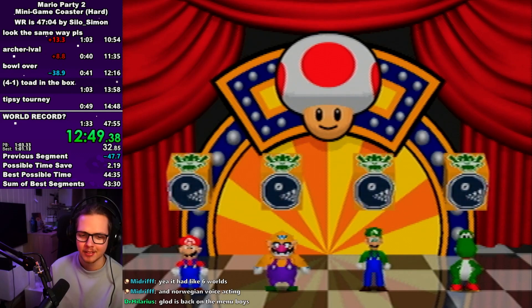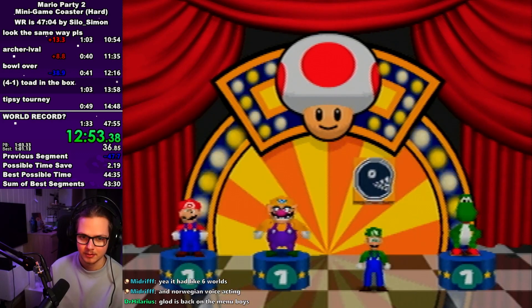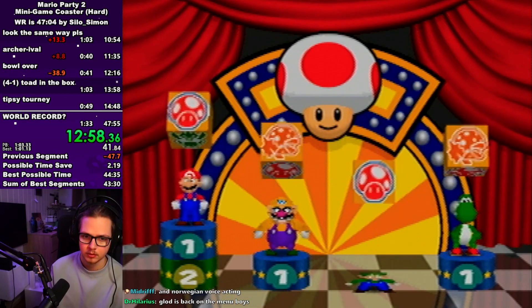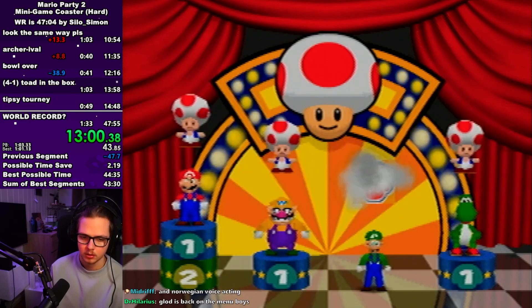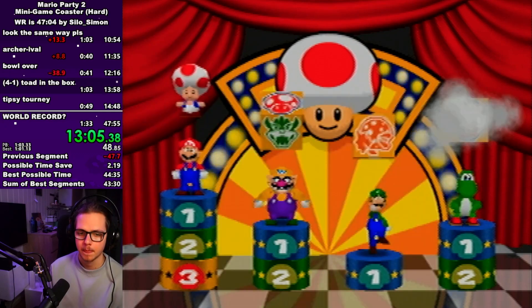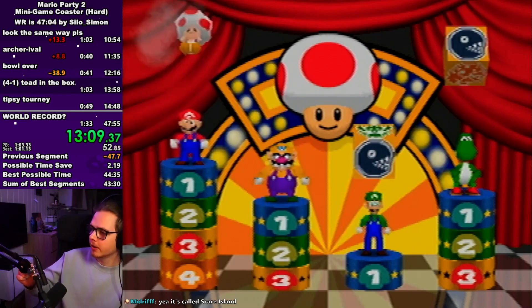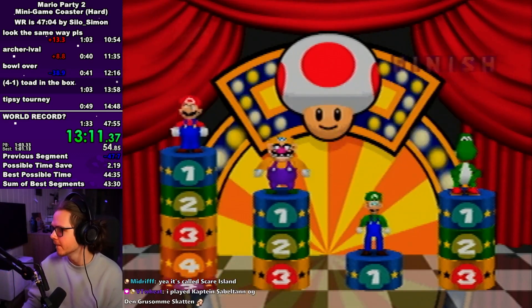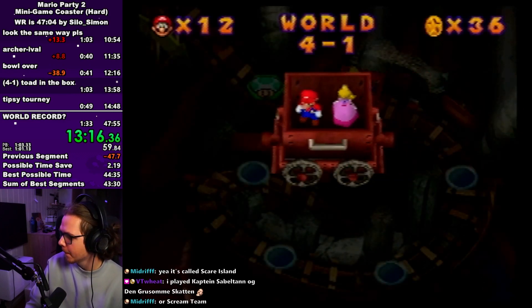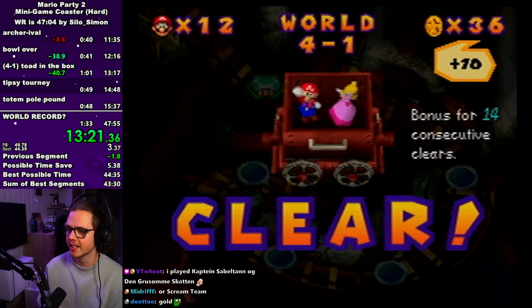Toad in the box — the first three boxes are pretty simple, no need to pulse buffer there. On the fourth one you might want to pulse buffer. I have an audio cue I use — I just make a sound every time I see the red toad and time it that way. On the fifth one you can either mash and hope you get the toad, or you can pulse buffer aiming for the chain chomp visual cue and just delay it a little bit. If you get Bowser just mash like crazy. It's really just a feel thing — you'll figure it out the more you play.